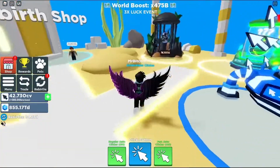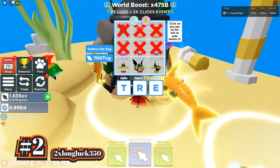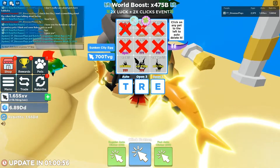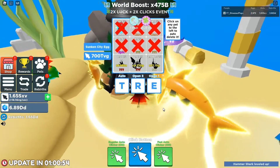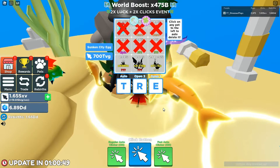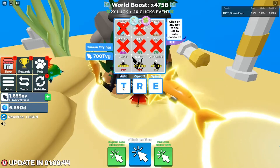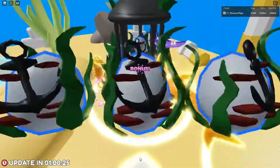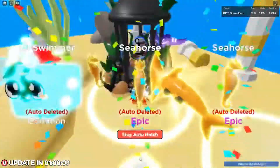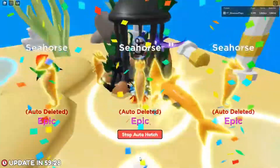Now, this may not seem like much, but it's still faster compared to if you don't have a boost on. Next up, we have 2XLongLuck350. This code essentially gives you the same rewards — you'll also be getting a double luck boost for two hours. Make sure that you don't redeem this code and the first one at the same time, because the boost will not stack. If you redeem both at the same time, you will not be getting four hours of a double luck boost — instead, you'll just get two hours.